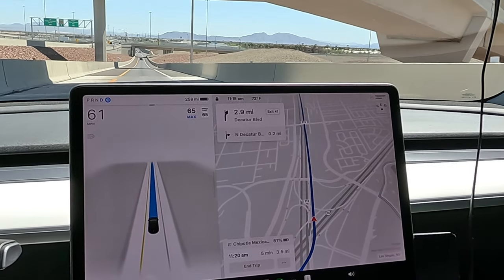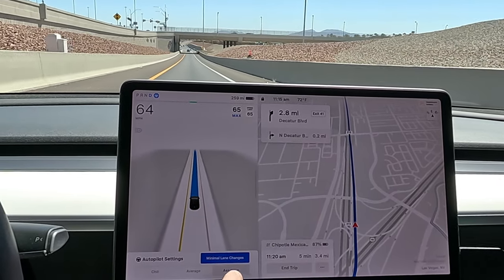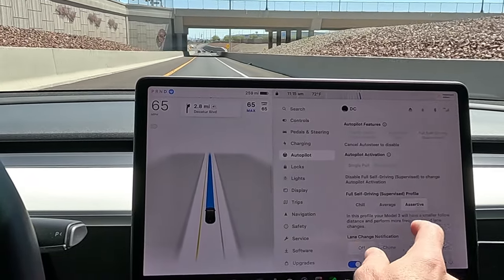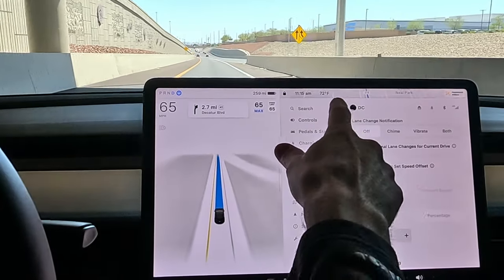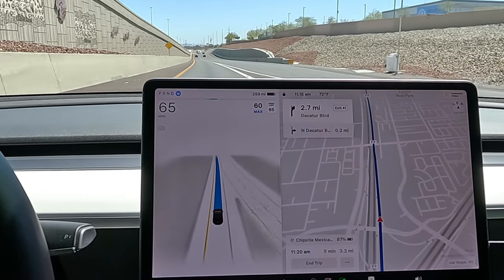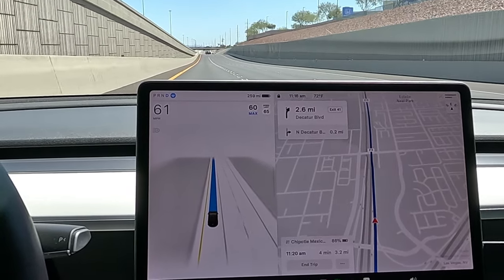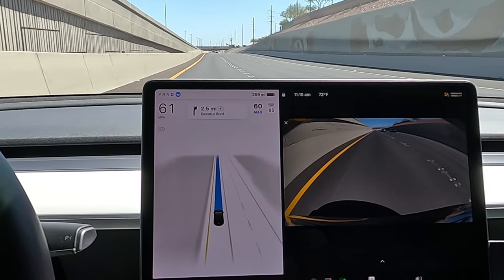That's not the first disengagement I've had at that little intersection, although in the past it's also routed correctly. I do have assertive with no minimal lane changes turned on. On autopilot I have it on 'not automatic' for set speed offset for beta. We should merge over into this lane here shortly — pretty hard braking.